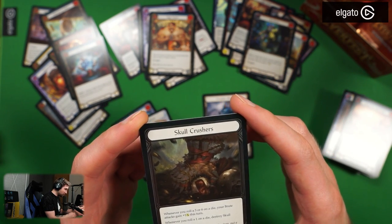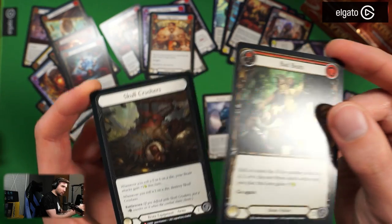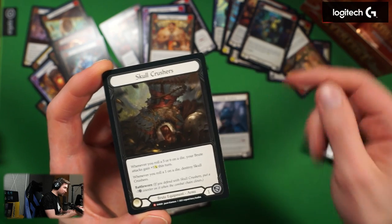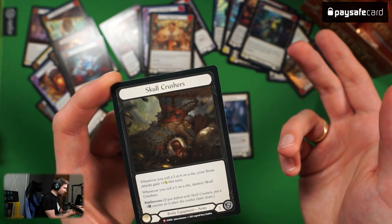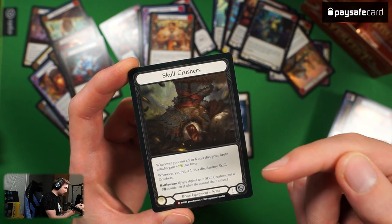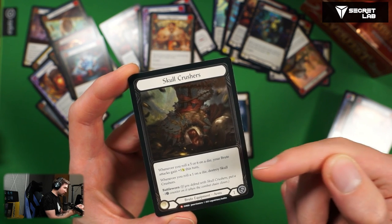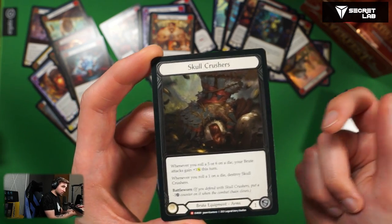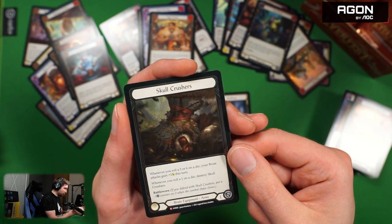School Crushers! Wait — two foils in one booster pack? A cold foil M as a common and then another card below. Whenever you roll a five or six on a die, your brute attacks gain plus one attack. Whenever you roll a one on the die, School Crushes Battle Ward — I mean for brutes this is probably a good card. It's called foil and it's pretty nice.